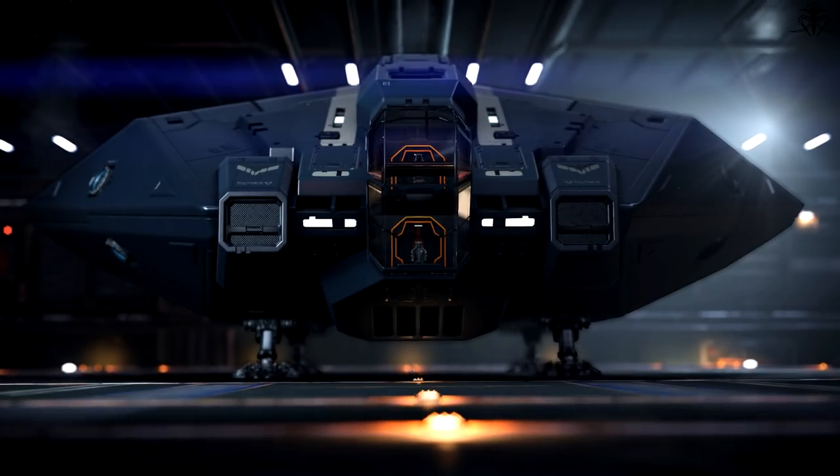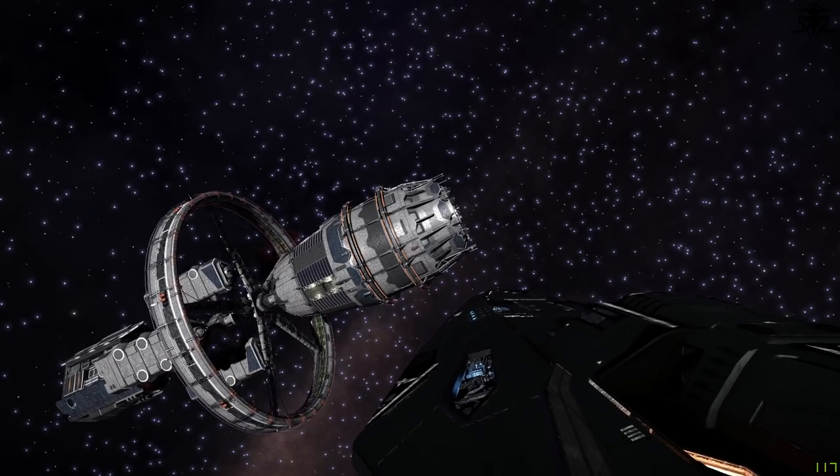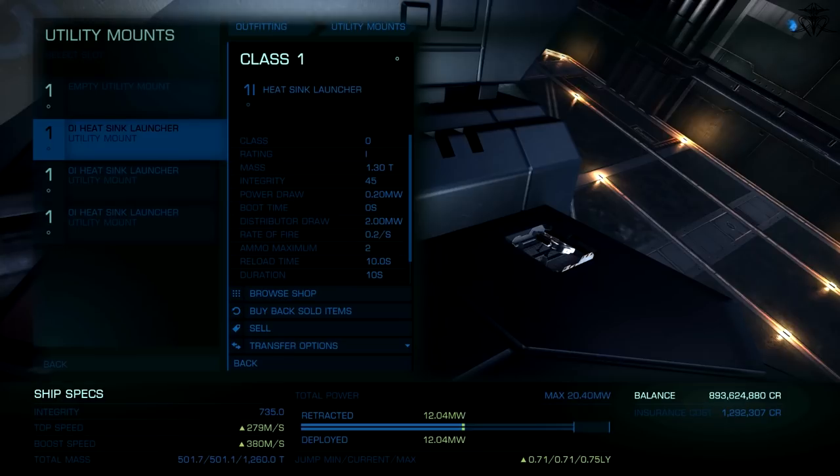So here's the thing — just like with bleach, there are different kinds to choose from: planetary, xeno exploration, tourism, etc. In most cases, you'll need just a few tools and things. First, for the standard explorer's build.